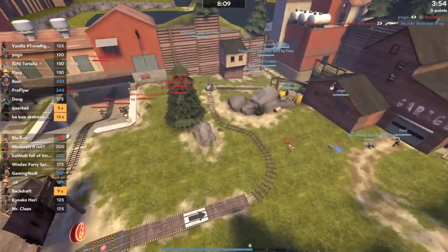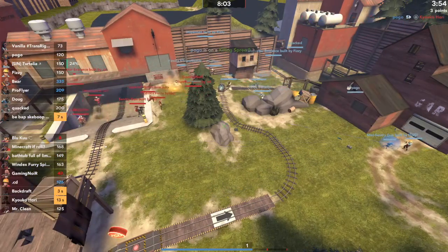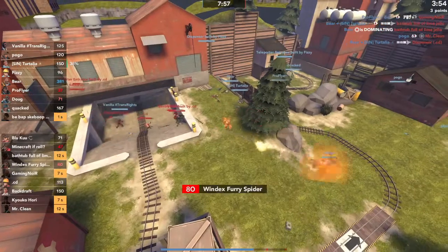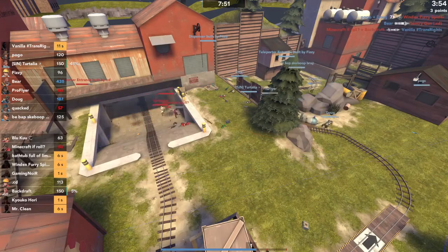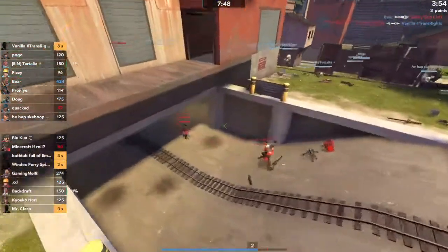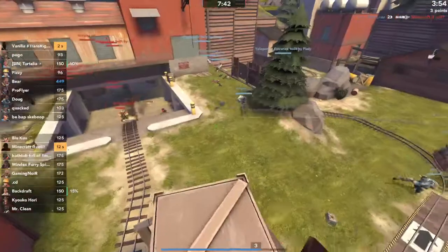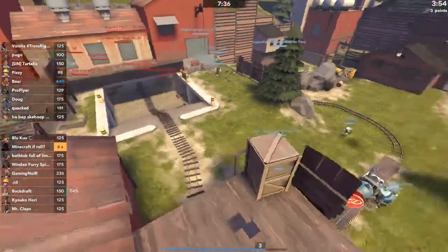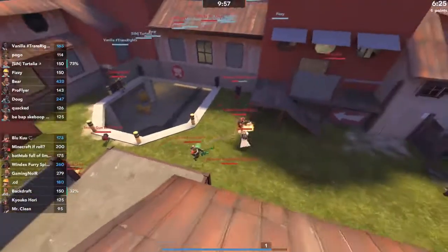It looks like their engie has some good positioning in yard and they're pushing up while your combo - except for Windex - is dead. Drafty had the right idea. Windex was overextended - he could have been falling back with Drafty and passively holding from down there, knowing you guys are probably just going to give up the point. You can't have your combo members dying like that - your pyro and heavy died. Your combo's got to be staying alive if you ever want to hold any points.